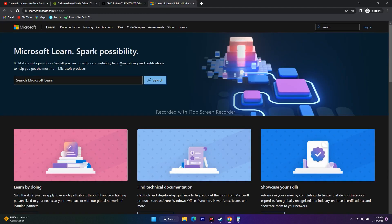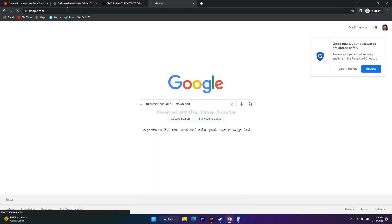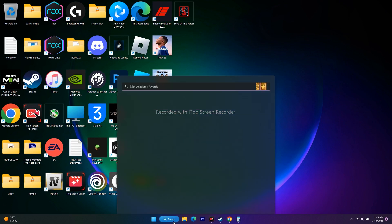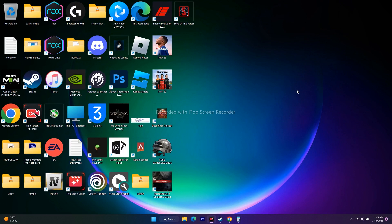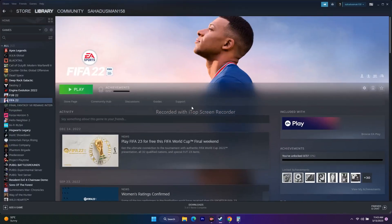Finally, install Microsoft Visual C++ redistributables. A link will be provided in the description. First check your system type: go to Settings > System > About — if it shows 64-bit x64 processor, download the x64 version. Install it and then try to play the game. These are all the possible workarounds. If you find this video helpful, please subscribe and click the bell icon for more notifications.